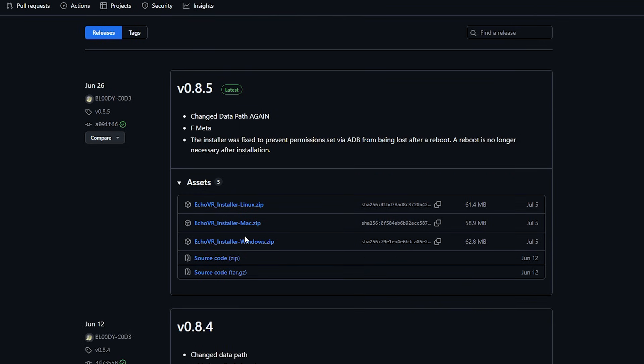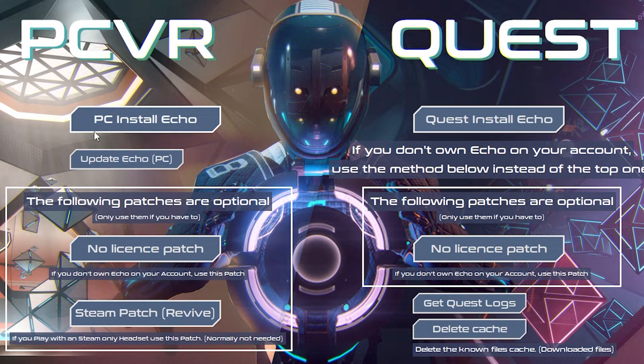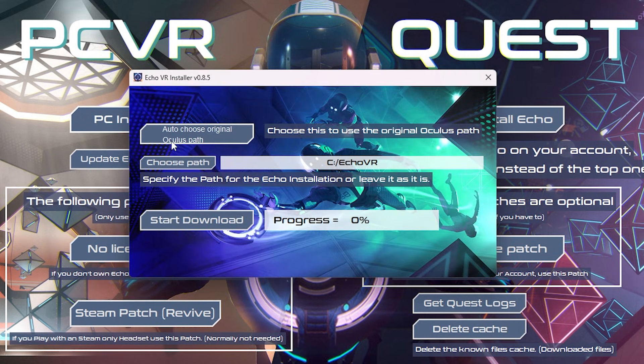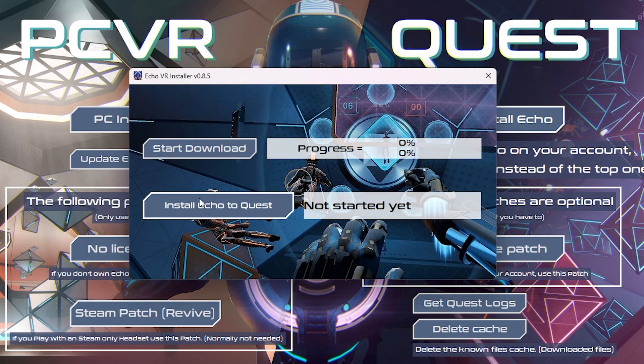Now for the much easier method if you have access to a PC. Go to the GitHub link in the description for the Echo VR installer and download the Windows zip. After you unzip the folder, open up echoVRinstaller.exe. You'll be greeted with a screen offering several options: 'PC Install Echo' is for those who've installed Echo on their PC before; 'Update Echo PC' is if you've used this installer before and need to update; and 'No-License Patch' is for first-time PC VR players. There's also a Revive option — Revive allows you to play Meta content on SteamVR. On the right side, you can also install it on your Quest via sideloading, as long as your Quest is hooked up. 'Quest Install Echo' is for previous players, and the no-license patch is for new players. With the PC VR version, you can auto-choose a path or choose your own, then hit Start Download to install. Or if your Quest is linked via a PC VR link cable, you can click Quest Install Echo and sideload it directly onto your Quest.